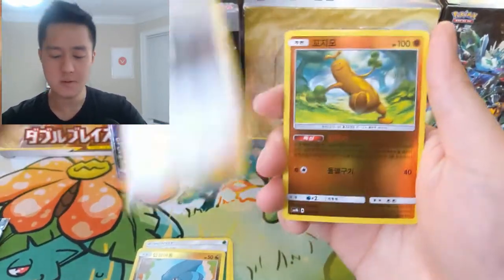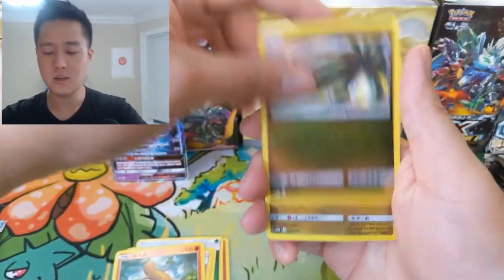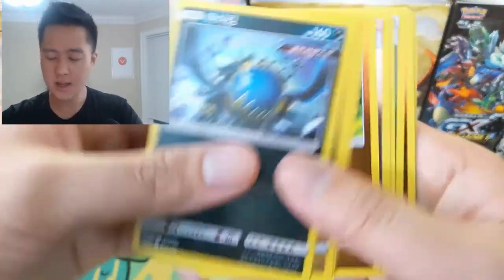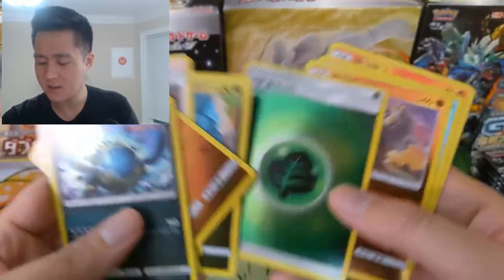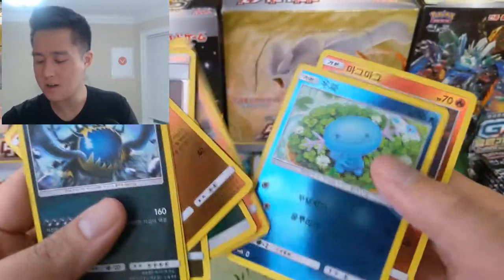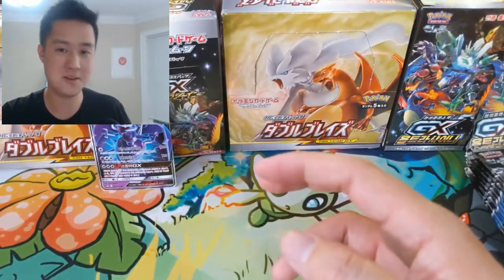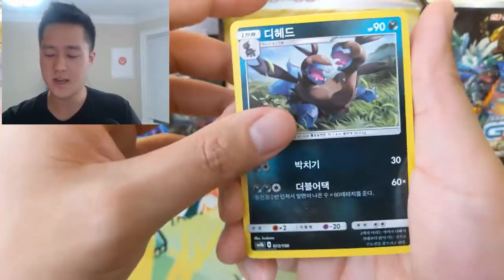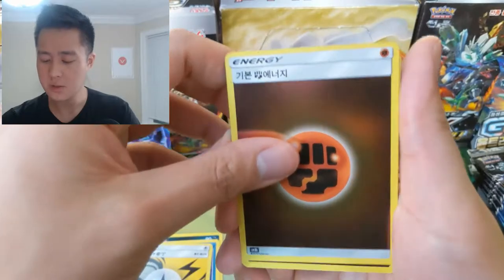Guzma reverse — everything is reverse. Pseudobudo, Alolan Exeggutor, Altaria hollow, and then a Guzzlord. In case this is your first time seeing the Korean set — every single card is kind of like reverse, so the energies look awesome and all the other cards look borderline fake, but they're very real. It wasn't just a one-time printing in Korean.